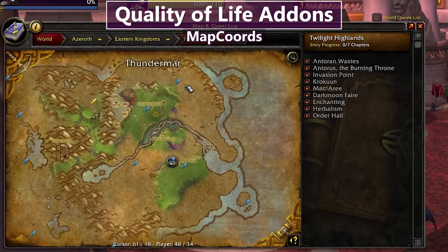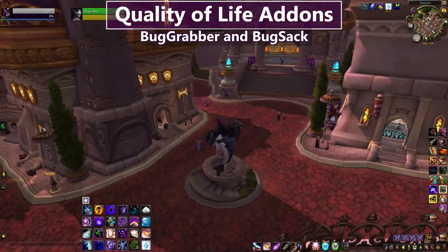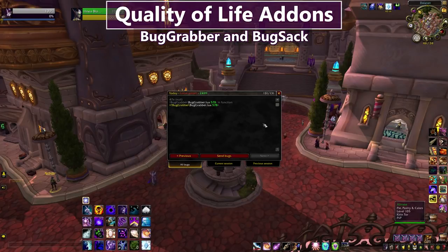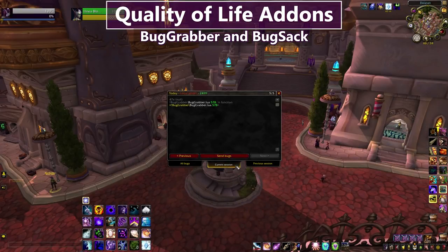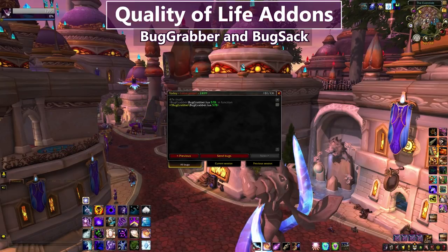I also have Bug Grabber and Bug Sack. I'll fully admit I don't really know what I'm looking at when I look at bugs, but if something is going wrong I look at the error in this window and check for any specific addon name. If I'm getting game errors and think one of my addons isn't working properly, this is the first thing I check. If you've never had that problem, you probably don't need this.